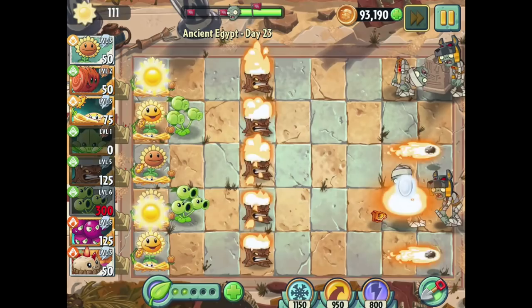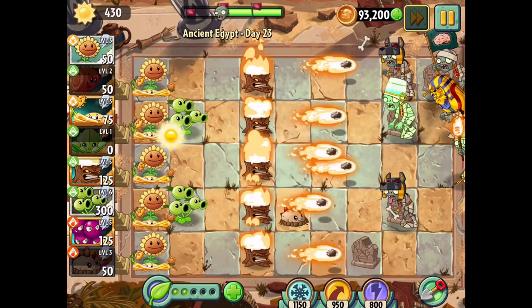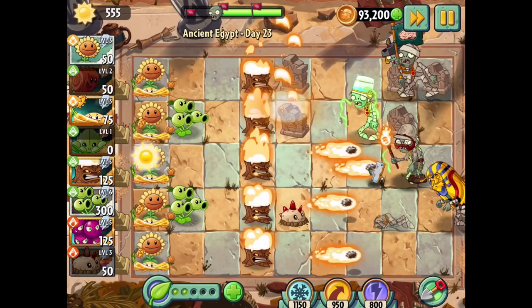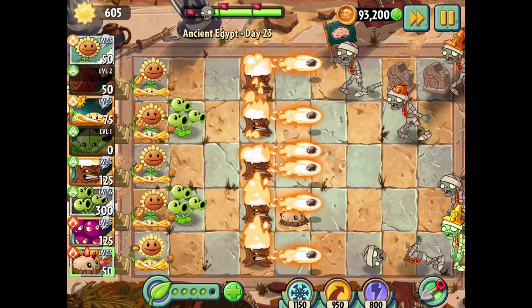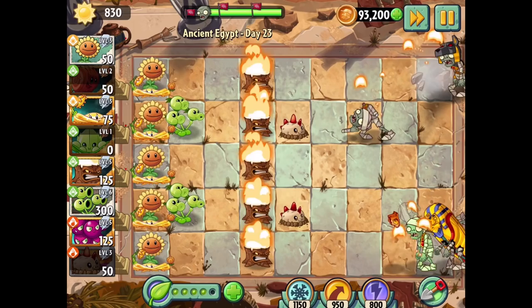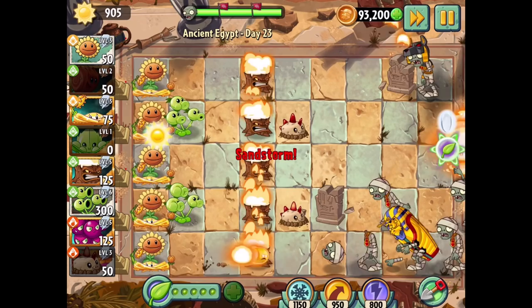That should be mostly fine now. If we save sun for all of our Tumbleweeds we should be fine. Of course there's guys throwing out gravestones, but the Three-Peaters do a pretty good job of clearing this out. It really is just cool how this plant is basically a walnut bowling mini game wherever you go - just wherever you want it, you got it. Not the Sarcophagus on the very first hit - that is really really good, and it's doing extra damage being all fired up. It's a really good plant.